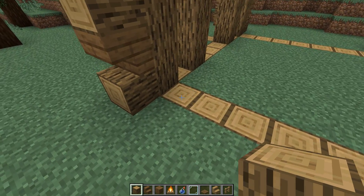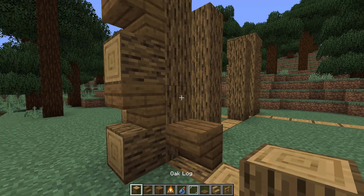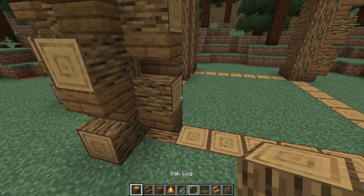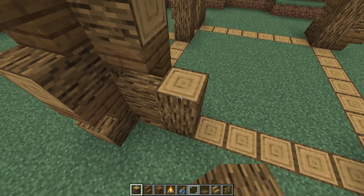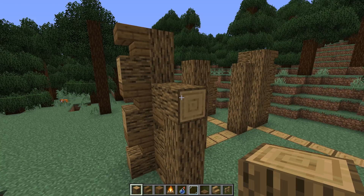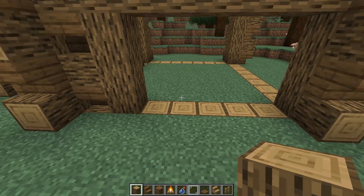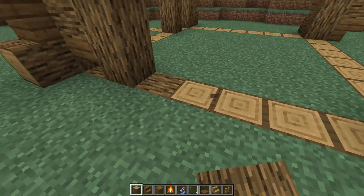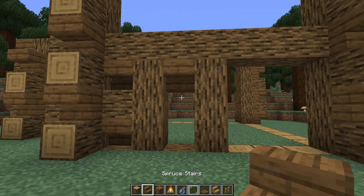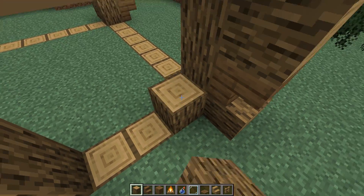Now the front section. On this log in the corner, turn it sideways, put a little upside-down stair, a log sideways, upside-down stair, and another log sideways. Then take this log up an extra one, two, three. Take this log this way, turn it, and go all the way down to the end. Put a log sideways here and take this one up one, two, and three — that'll be our front door area.